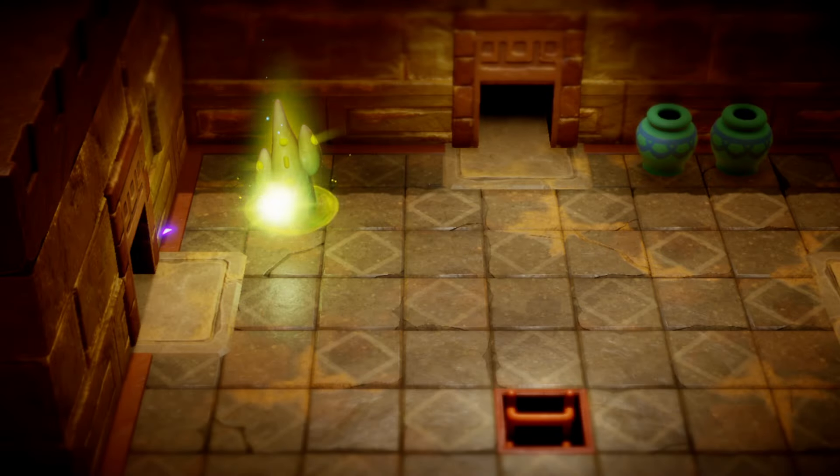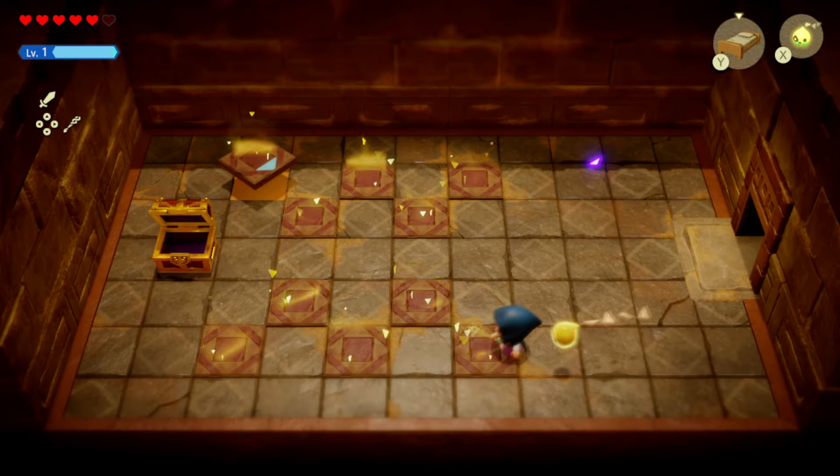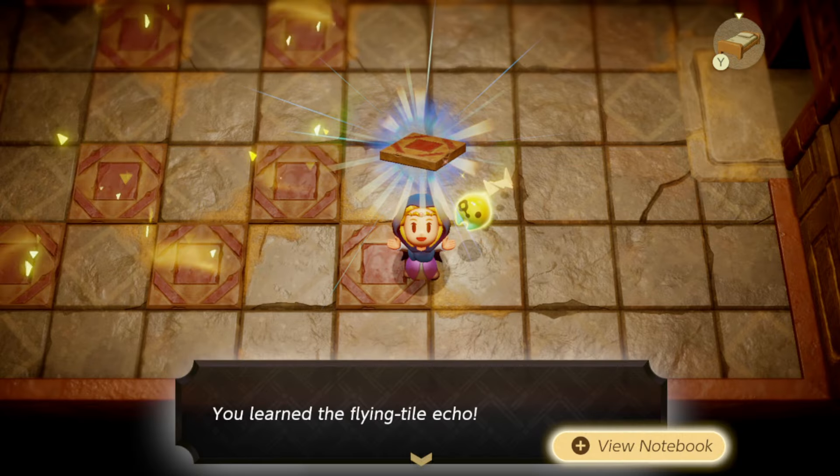Now we're going to walk inside and we're going to see a bunch of tiles on the floor — they're going to be glowing. Make sure you go up to them and learn the tile.